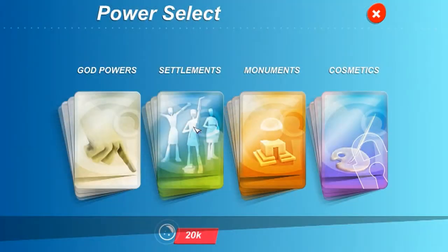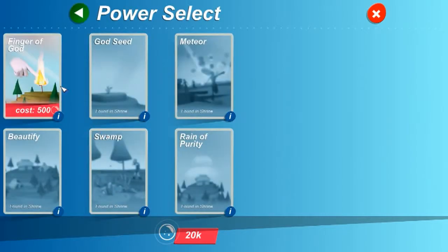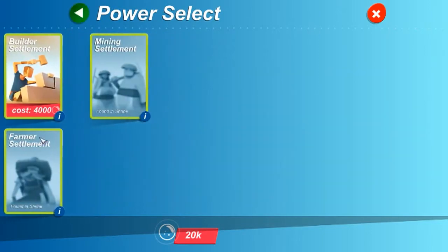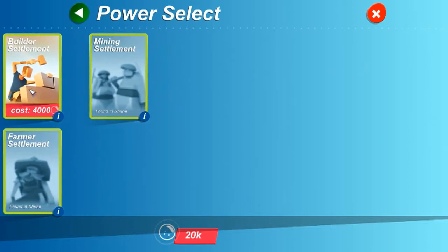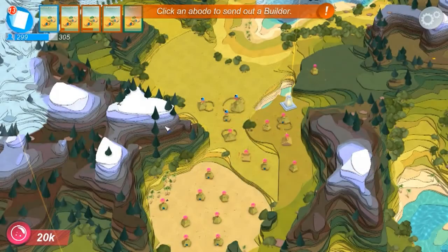There's cosmetics not unlocked yet. The god powers thing has changed. If you select the power, it kind of takes you back. Settlements - obviously got those. Monuments. There's a build settlement available. There's something else - something that said to come to the power selecting and whatever.